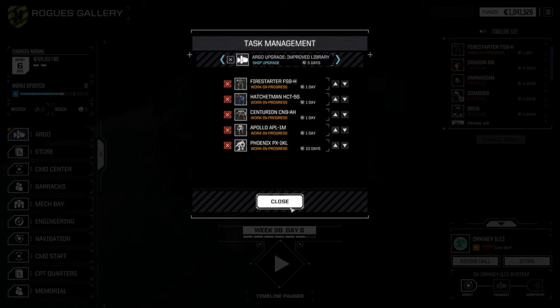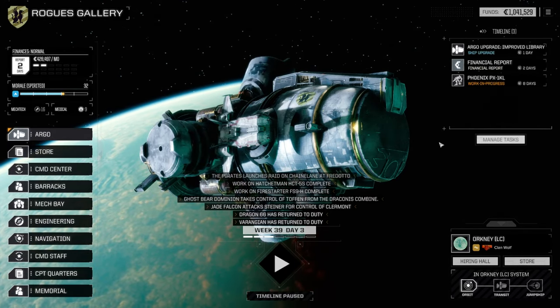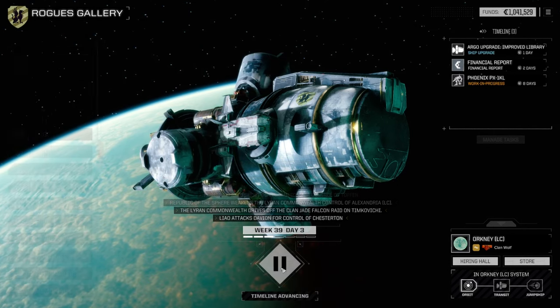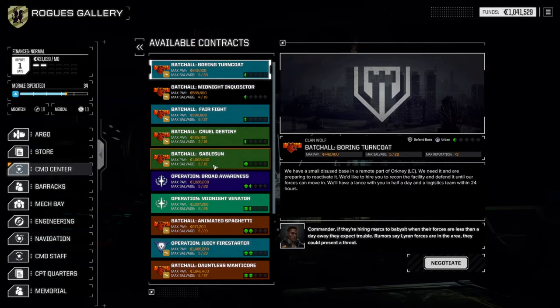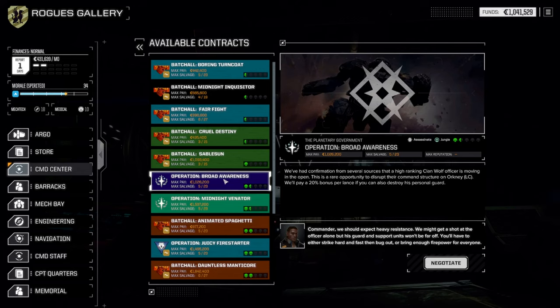We're going to leave the Phoenix upper very bottom. That leaves us with two days left. I wonder if I can swing this so we get our upgrade. One day left — what's in the command center? One more battle against Lyrians. We also have an assassination in the jungle, skull and a half. I would almost want to wait for the Phoenix to be ready for this one, just because this could be either really easy or oh my God, what have we done.